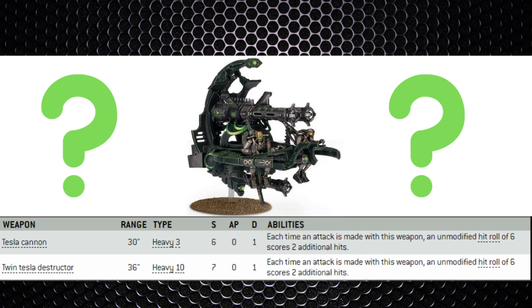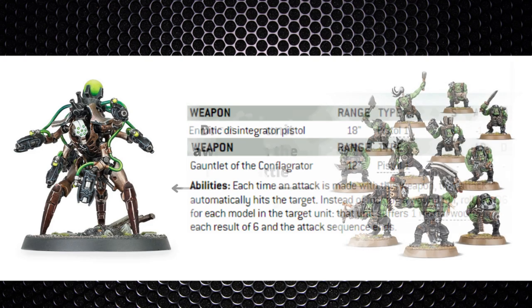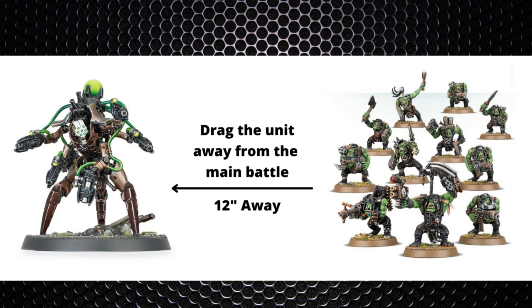For smaller ranged units, the Hexmark Destroyer averages killing 5 guys alone with his Strength 6 pistols, without the relic pistol. Against a large horde, the relic pistol averages 5 more kills at full health — so combined with the 6 pistols that's 10 Ork Boyz dead, costing the Ork player 90 points, while the Hexmark only costs 75 points and a relic slot. Once deep struck in, it'll die, but it acts as a distraction. Deep strike him 12 inches away in the opposite direction of your army — the Orks have to move and charge him, ending up out of position with a third of the mob depleted.